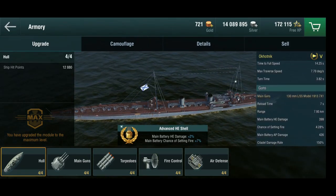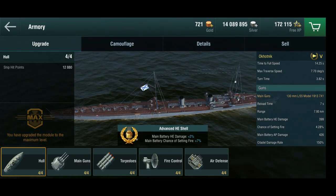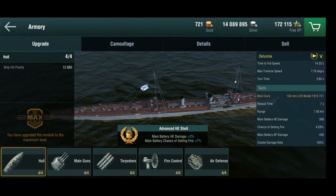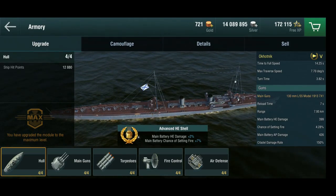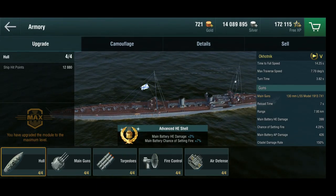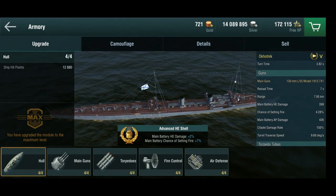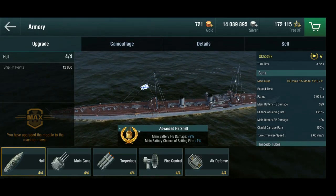Seven 130 millimeter guns with a seven second reload time. This thing has almost more gun power than something like the Omaha, the light cruiser at tier five, the American one — because these guns are center mounted. They can fire both directions, but most light cruisers have guns side mounted so they can only fire one side — half of them at any point in time. So you've got seven guns with a seven second reload, which is a bit lengthy, but they're really good Soviet 130 millimeter guns doing almost 400 HE damage and with a good chance of setting fire.